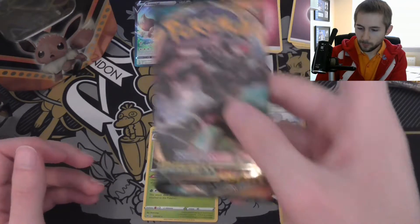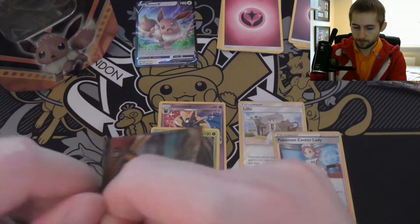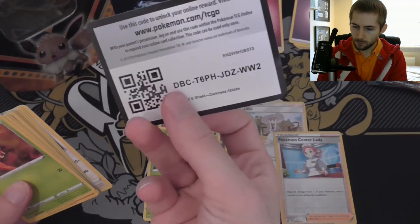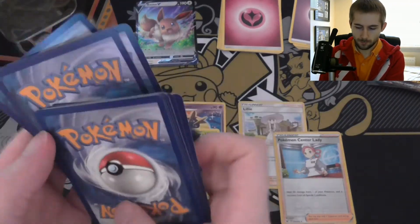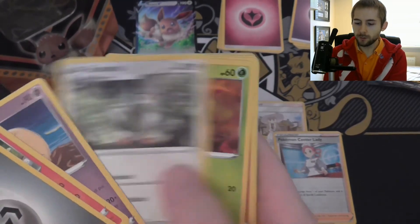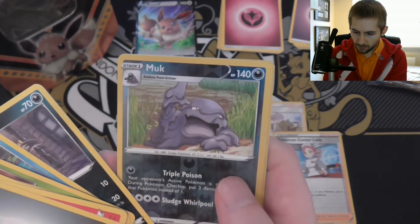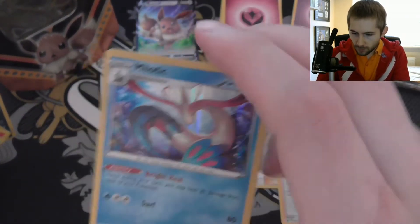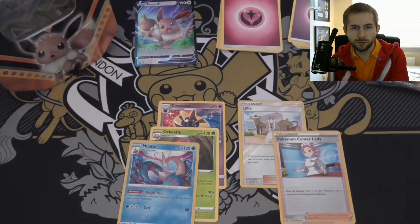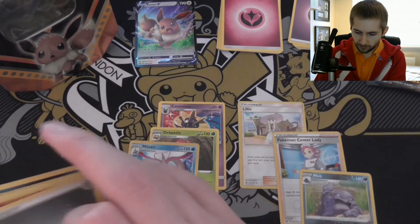So now it's time for Darkness Ablaze. Let's go — water, metal, okay. Simisear, Lunatone, Stantler, Parasect, Larvesta, Golette, Phoebus, Perrserker, and oh, we got a holo! It is a Milotic. Personally, I do think the holo pattern in the Sword and Shield cards is the best we've had since Black and White — with the horizontal holo in the middle. I think that's the best holo design we've had since then.